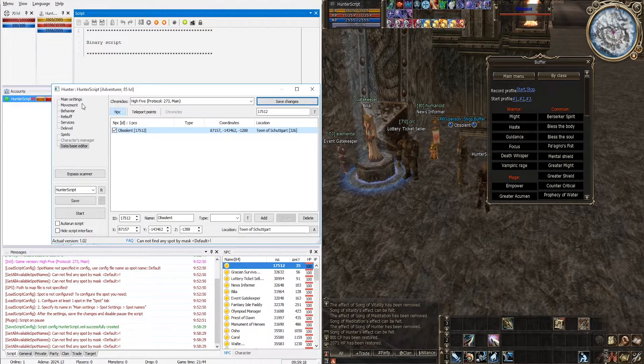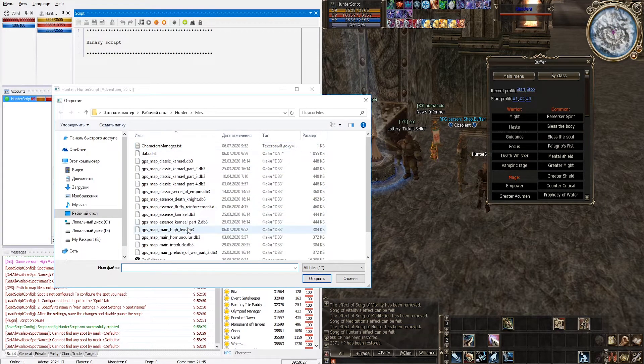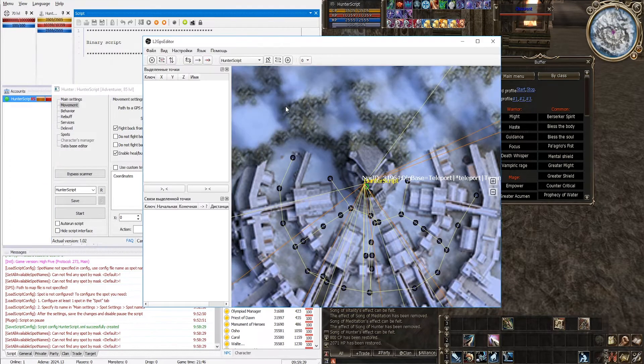Now let's make a route to our spot. Go to the Movement tab. First, specify the path to the GPS database file — click on the icon and in the dialog that appears, select the file for the appropriate chronicle (in our case High Five). Next, click the 'Open in GPS Editor' button. The editor opens, in which we will record the route to our spot.